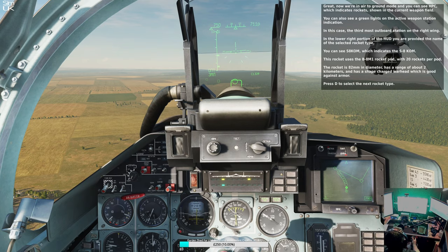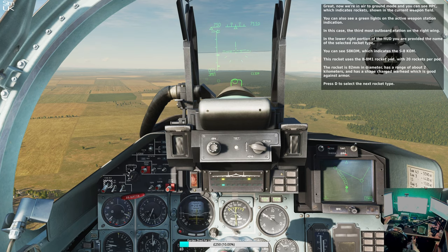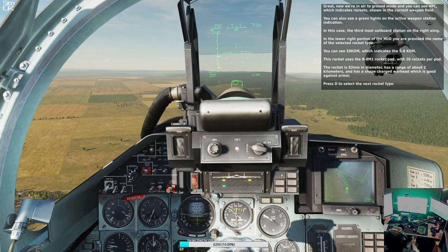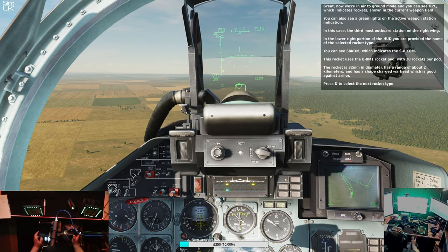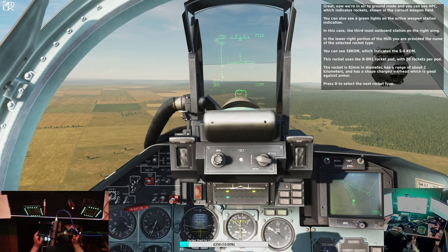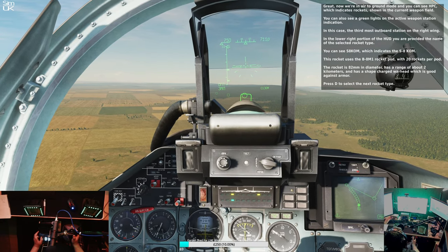In this case, the third most outboard station on the right wing. In the lower right portion of the HUD, you are provided the name of the selected rocket type. You can see S8KOM. This rocket uses a B8M1 rocket pod with 20 rockets per pod. The rocket is 82 millimeters in diameter, has a range of about 2 kilometers, and has a shape-charge warhead, which is good against armor.